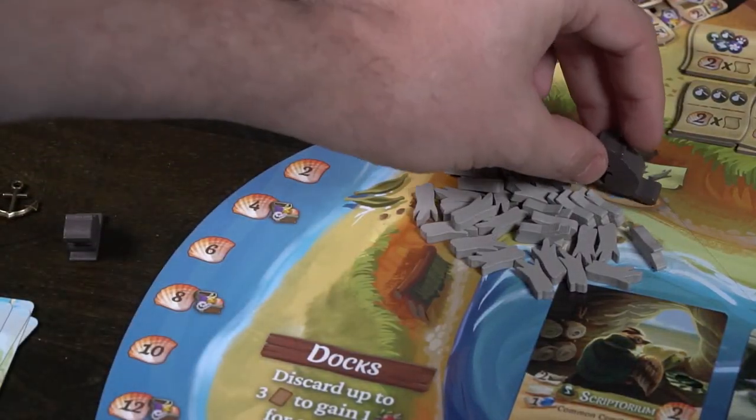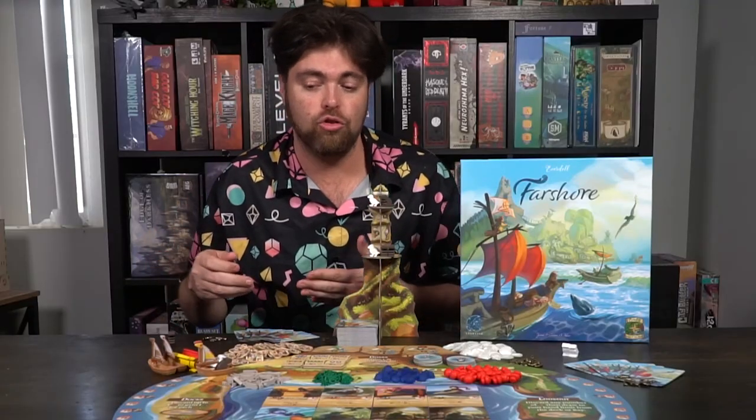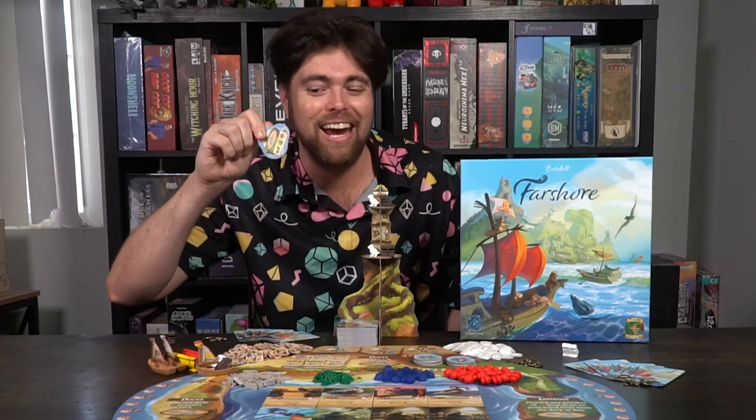Playing Farshore is quite similar to playing Everdell — in fact, it's mostly the same game. You're going to be starting with two workers, a number of cards in your hand, and these three anchors. On your turn, if you're the starting player, you'll take one of your workers and place it down on any of the worker spaces on the game board, or if you have cards for those spaces, you can place them on there instead. Each of these spaces is going to give you some type of resource, whether it be additional cards, algae, wood, mushrooms, or if you want to use the island spaces, some variety therein.